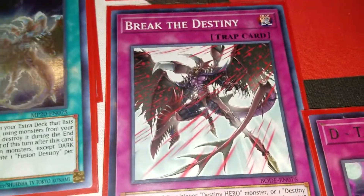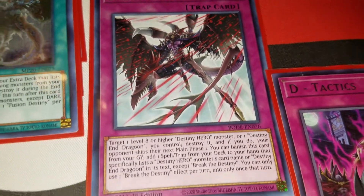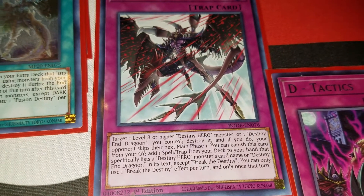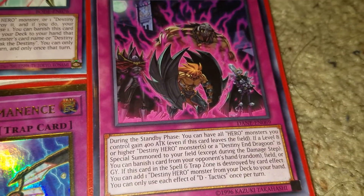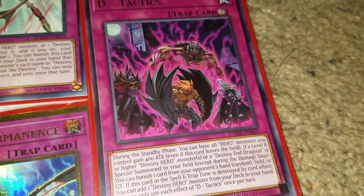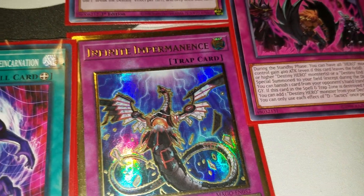Moving on to the traps — because Burst of Destiny is now legal, Break the Destiny is in here. Break the Destiny is mainly so you can skip the opponent's main phase one, and it also lets you search for D-Tactics. D-Tactics, as I mentioned in my previous video, is basically a smoke grenade for the archetype. And of course one Infinite Impermanence to pair with Crossout Designator.